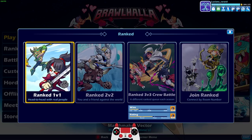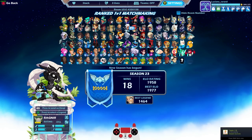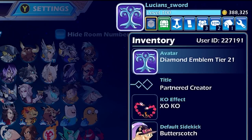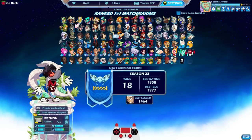Today we are going to play some more Ranked 1v1. We left it off in the last Ranked 1v1 episode at 1958 ELO, so I'm pretty close to Diamond. We might be able to get it in this episode. I already did get Diamond rewards in Ranked 2v2 — 22 seasons — but we're still going to try to get Diamond in Ranked 1v1 because honestly I like 1v1 better than 2v2 anyway.